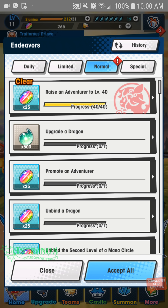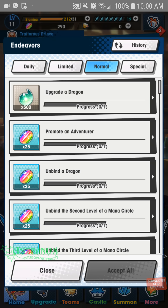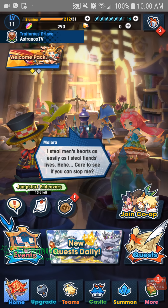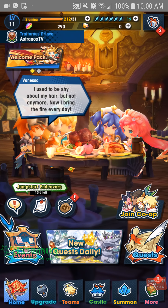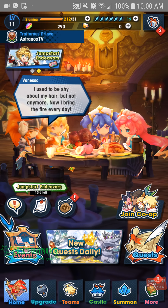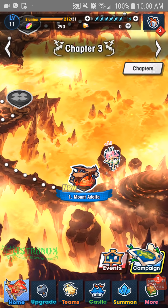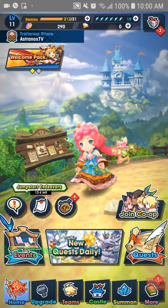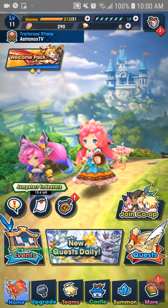Raising adventure to level 40 gives milestones — it's only 25 Wormites but it's something. The levels aren't farmable but there's a bunch of Wormites to gain, especially early on. When you encounter new players in co-op multiplayer dungeons or co-op quests you get more too. Good luck with the summons, and I'll see you in the next one — peace out!